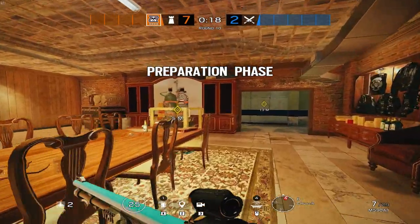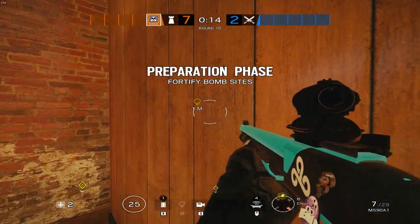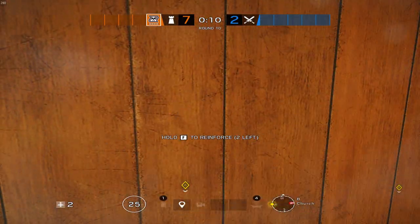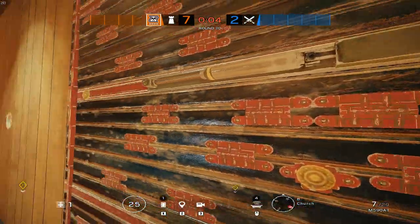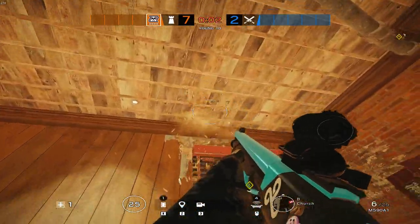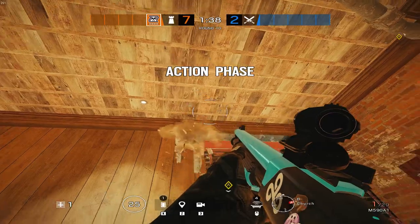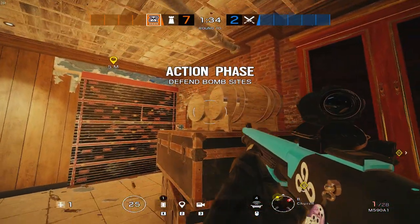Secure the area, keep the bombs protected. Obviously this wall here will all be reinforced — for the sake of the video I'm just going to reinforce the foam panel. Then shotgun out the top. See that very top part? That's indestructible, you can't get rid of that.